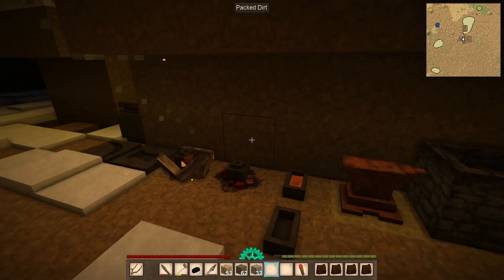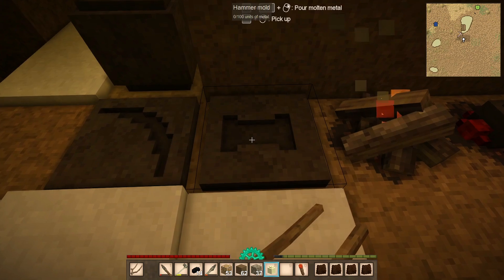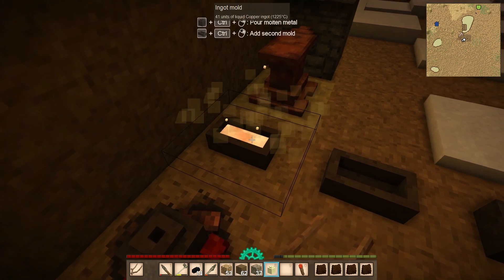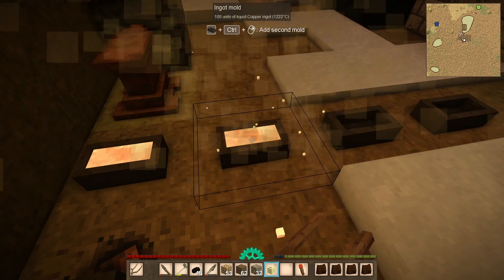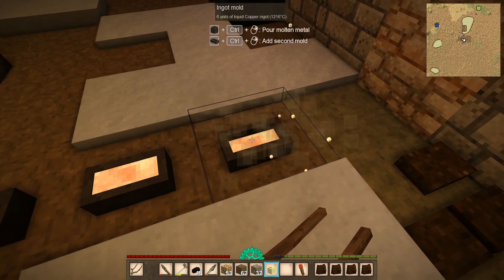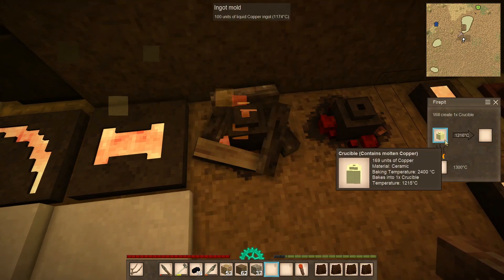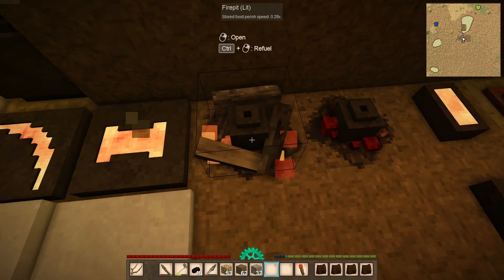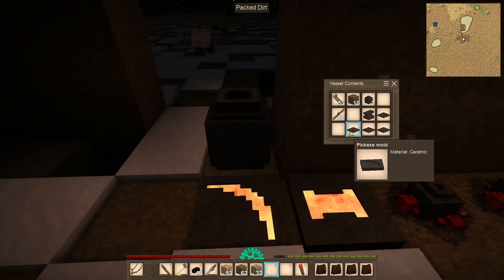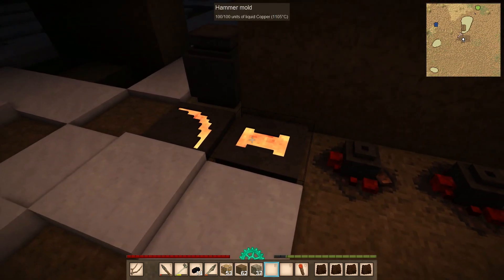Let me grab my tongs and put those in our off hand so we don't burn ourselves. I'm going to grab the charcoal too so we don't waste that. First things first, we want to pour until it's full. This is the last copper we've got - not sure what's left in the crucible, but hopefully we get another ingot or two. There's 100 - beautiful! A little bit more, 100 again. And one more - yes! That's actually all the molds I've got. 169 left in the crucible - not bad.